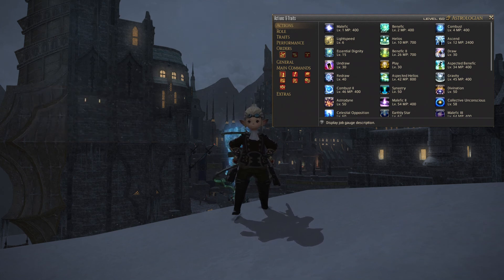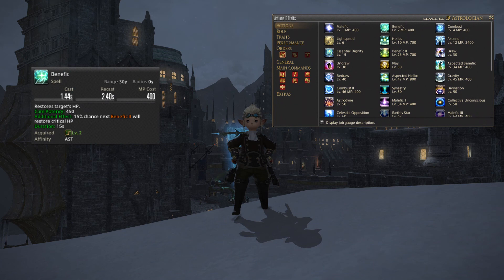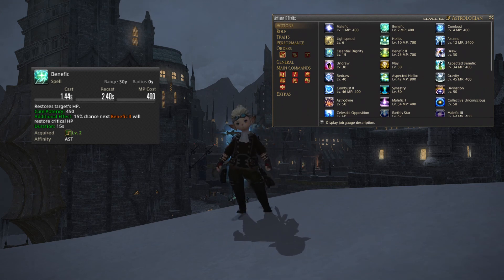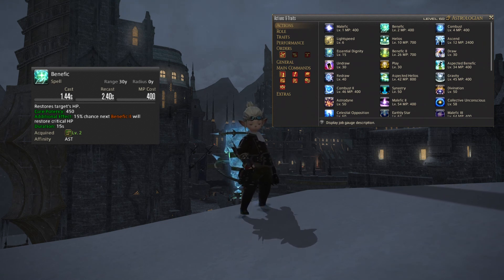Next up you get Benefic, which is your basic heal. It will restore your target's health points with a cure potency of 450. It has an additional effect which will grant you a 15% chance that your next Benefic 2 will restore critical health points. This additional effect is one of those 'it's nice when it happens' situations, but don't waste time trying to force it by spamming Benefic. Not really worth it in the long run.